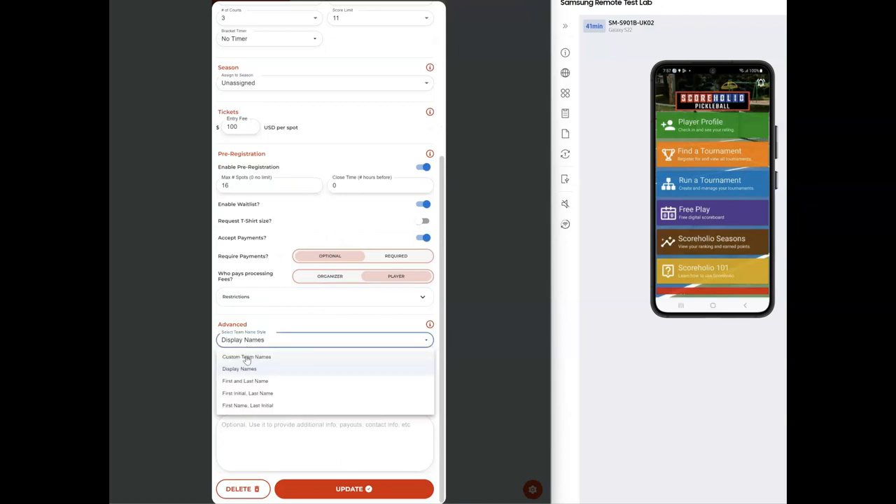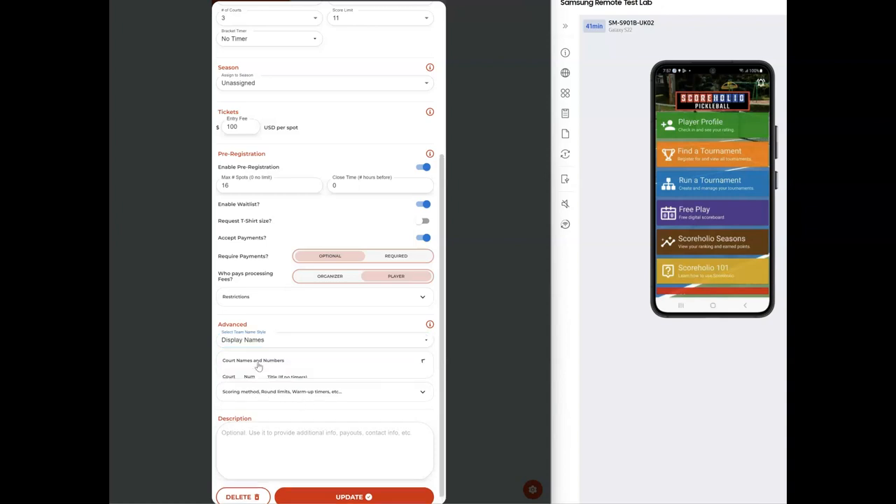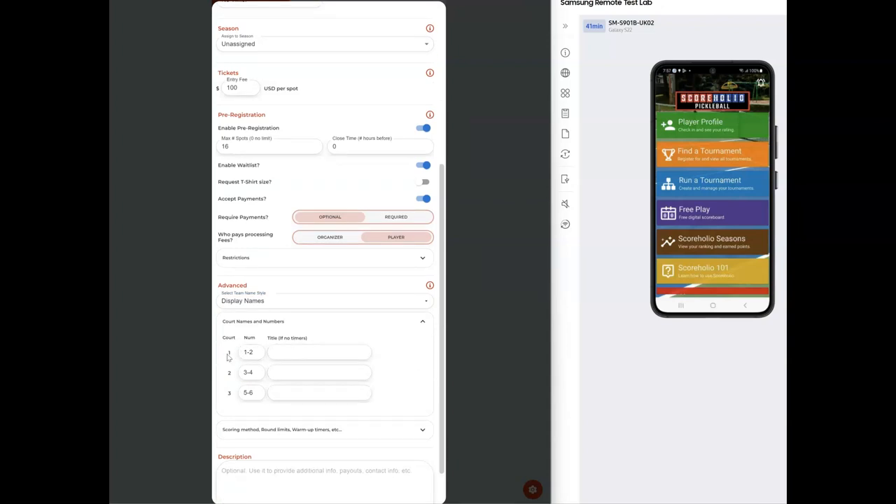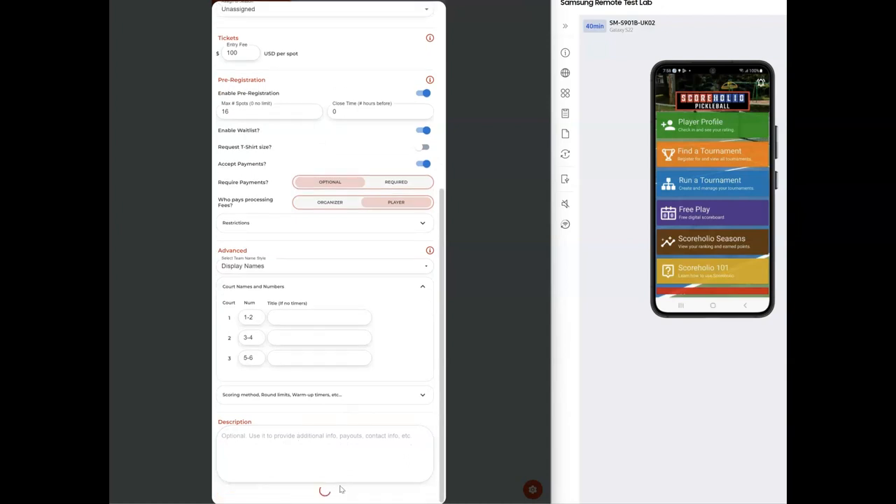If you want fun team names, you can change this to custom team names so players can enter them when signing up, or you can keep it as first name, last name, or display name. You can also click on court names and numbers — I have it set up so one match is played on courts one and two, and the other on courts three and four. If you need four courts per match, it would be one through four and then five through eight.